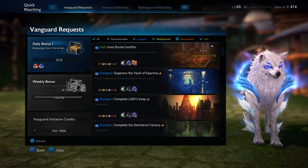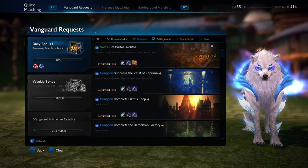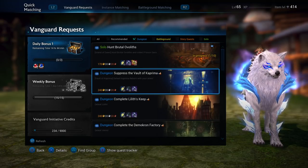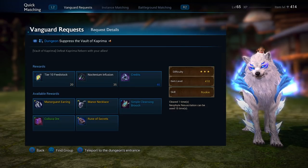From 44 to 48, you'll want to spam Necromancer's Tomb, which should drop all of your avatar pieces anyway. And if you have Elite, all of this should go pretty quickly for you.